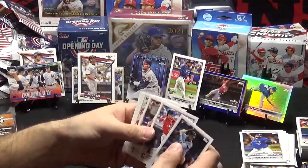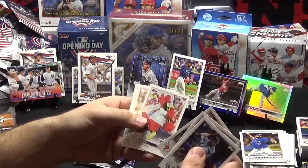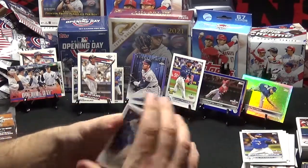Vidal Brujan — that's a nice card. Ernie Clement, Luke Williams, Fred Bird, Cardinals, Trey Ambergris, Xander, and Anthony Rendon.